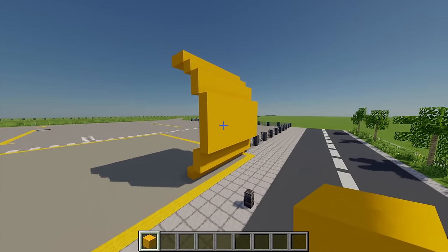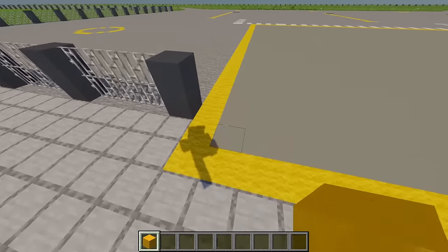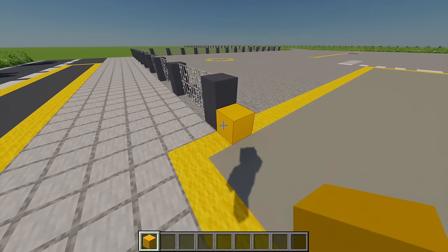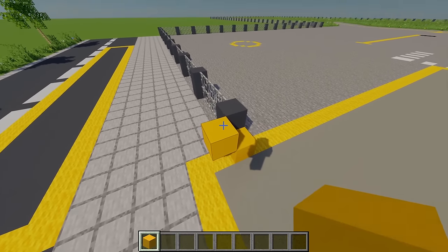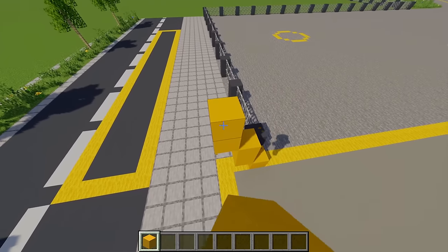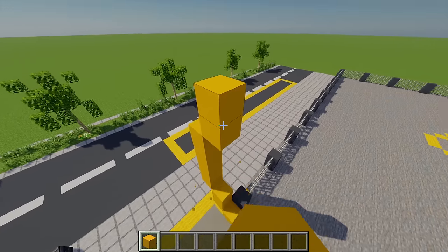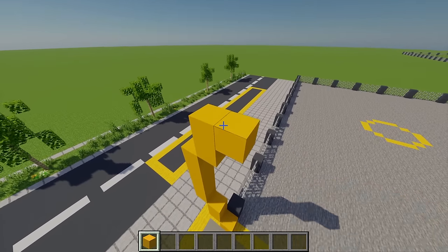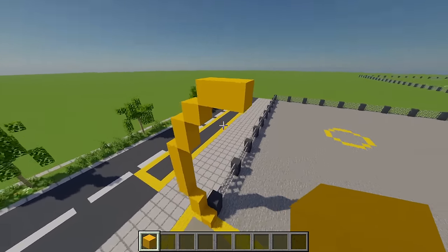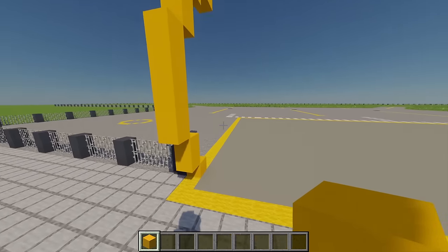Once the curved wall is built, do the exact same thing on the other side. Going to the left-hand corner, starting from the third block, place another yellow concrete, then go forward one and up placing another block, another on top, then across one more building up five yellow concrete. Continue back one with two yellow concrete, across one more with one, and finally two yellow concrete coming out. Extend this across so it's 10 blocks long in total.